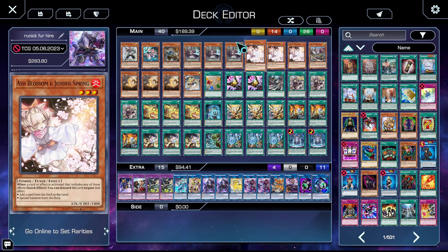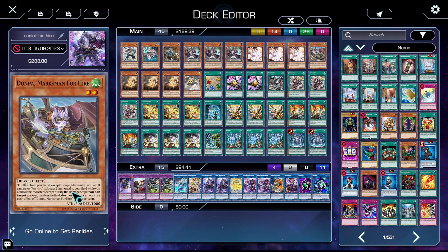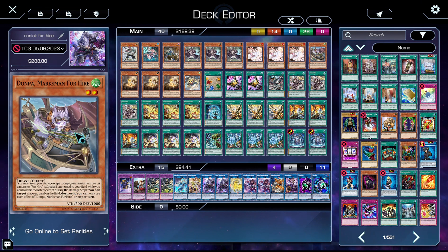We have three copies of Ash Blossom, of course, because we're going to be drawing a lot. We have one copy of Dawnpaw, Marksman for Hire. During your main phase, you get to special summon a Fur Hire monster from your hand except itself. And if a Fur Hire monster is special summoned to your field while you control this monster, you get to target a face-up card on the field and destroy it — just an excellent removal card.